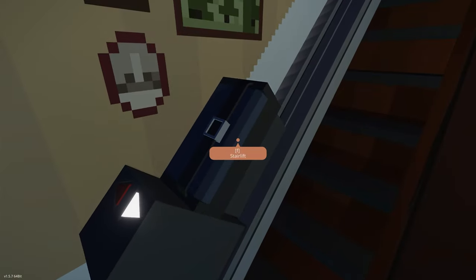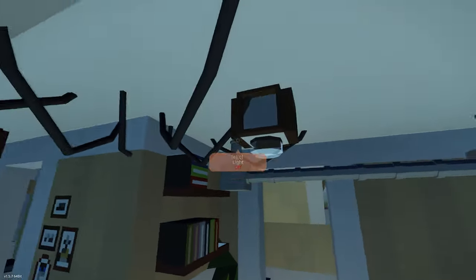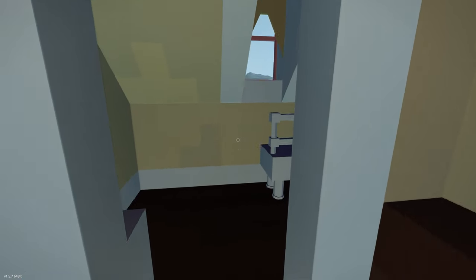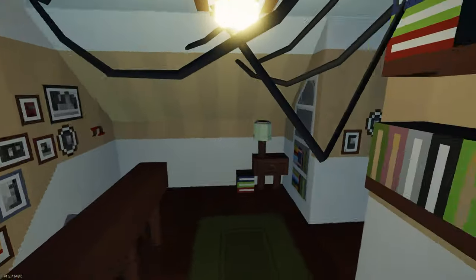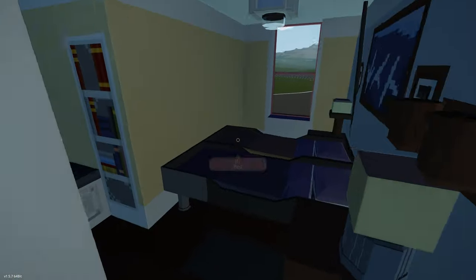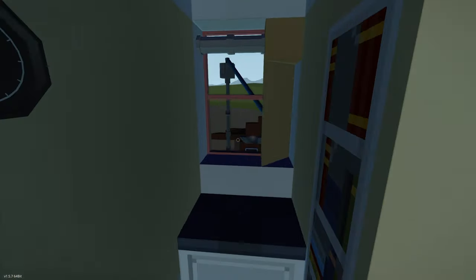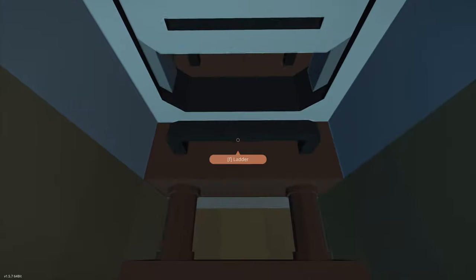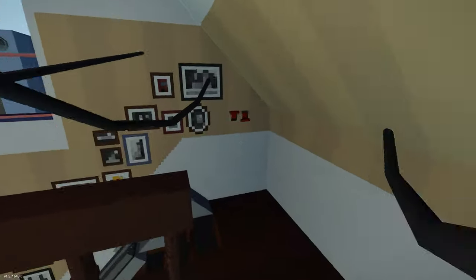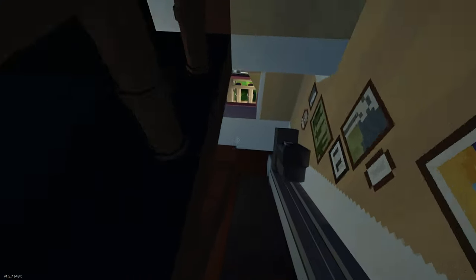We've got a stair lift — that's really cool, a little bit slow but really cool. Upstairs here we've got another little room with lights, another room through there, a bathroom, a bedroom, and then actually a little window in there. That's the electrical cable. And then we've also got an attic with some more equipment and things. So much detail in here — so nice.